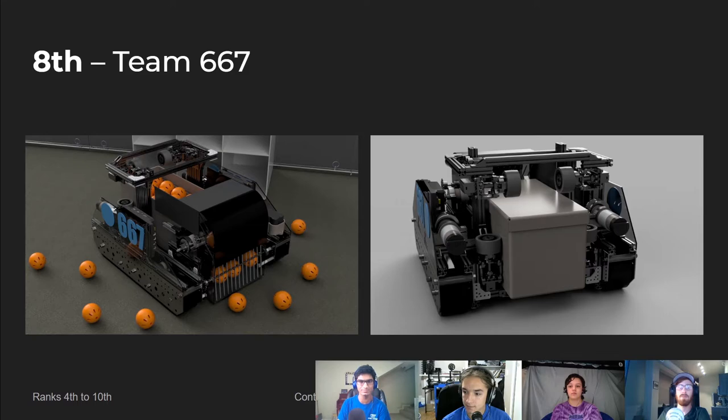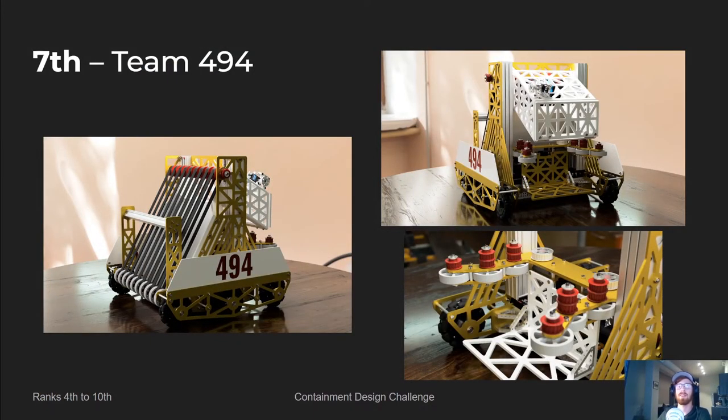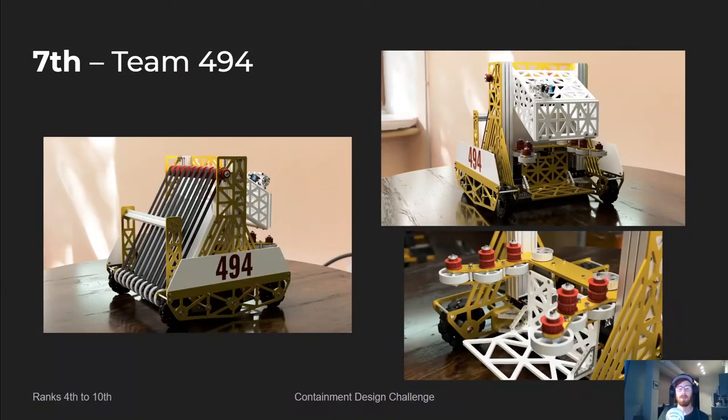Our seventh-ranked team is team 494, made up of Justin and Trinity of FTC team 9556, Omega Robotics. This team really did blow me away with their renders — they had so many more than we could show, and it really helped explain a lot of the fine details of this robot. The intake's not my favorite, as the timing belts may or may not work to pull up those elements. But I really loved the amount of custom work on this robot — the pocketing was intricate and made sense, and their container scoring mechanism was really nice. They also look like they'd have the ability to score many catalysts, which is very important and can really differentiate this team. They really deserve the seventh-ranked slot.